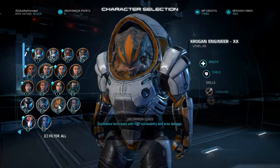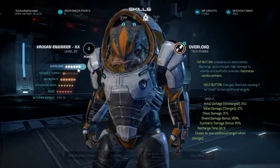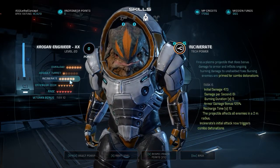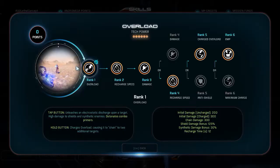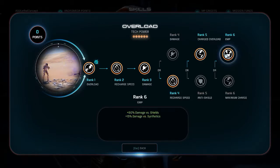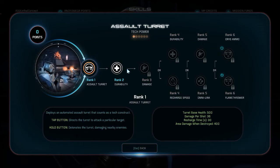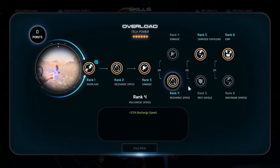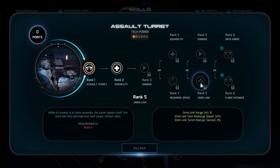Now for the Krogan Engineer — which is the reason I was thinking about this — my usual build was actually just max Overload and max Incinerate. However, when I think about it, wouldn't it be better to take those rank 4, rank 5, and rank 6 points and put them in the Assault Turret? The reason is it gives me another body to work with. I still get a lot of recharge because the 25% recharge from Overload is given back in the form of 35% from Omni-Link, and especially with the buff to Assault Turret from Omni-Link — range increasing from 6 meters to 10 meters, it's very generous with that range.